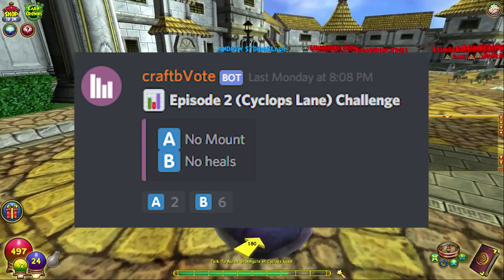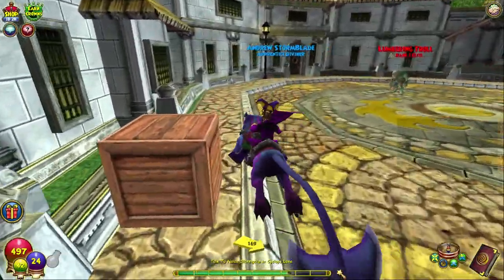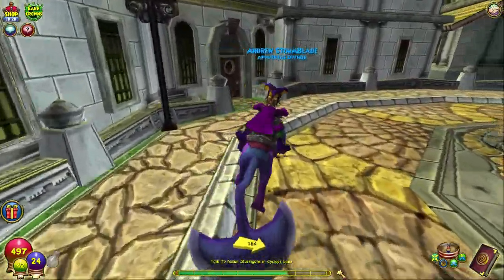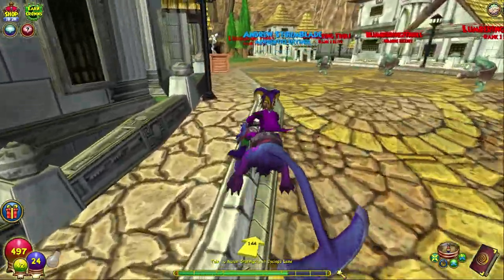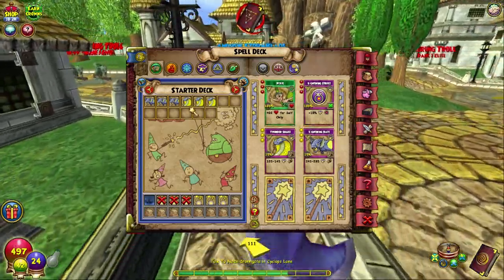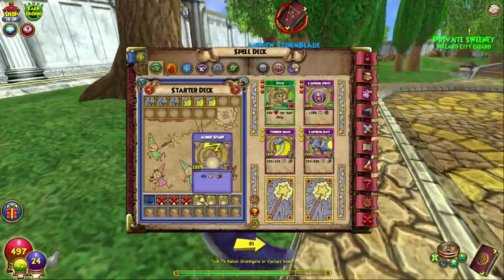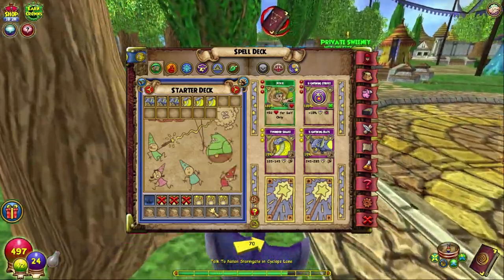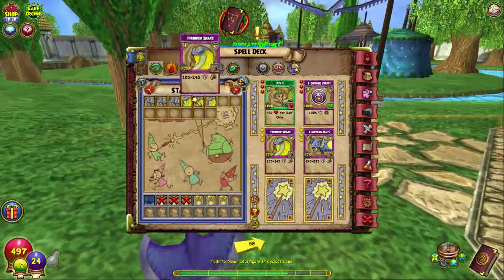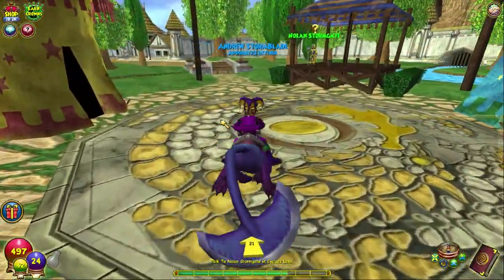If you want to vote on the challenge of the episode, go and click the link to my Discord in the description below. We are doing no heals today, so I've already taken out all of the heals. We are allowed to use Lightning Bats and Thunder Snake today if we want to, which is fun.